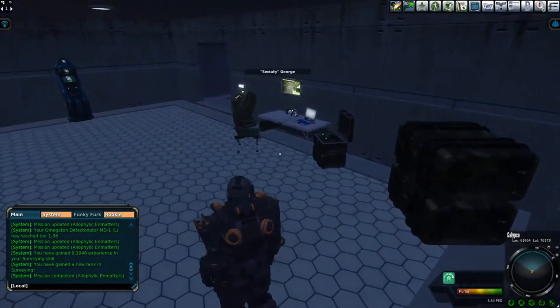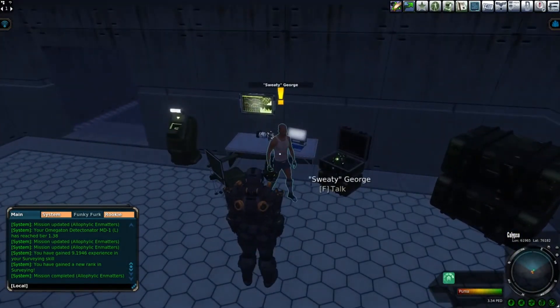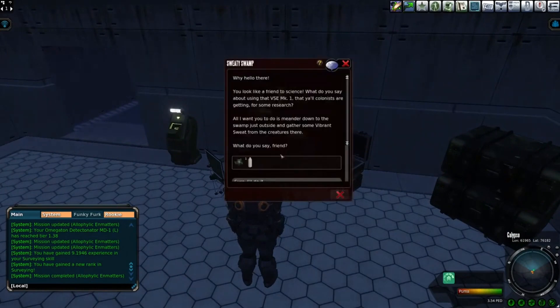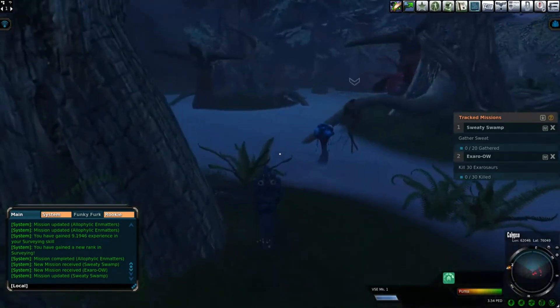Happily making my way inside, I find two more people. The first, Sweaty George, who asked me to sweat out some creatures. The second, Lynn, who wants me to hunt Exorosaurs — I think that's how you pronounce that. With these quests now in hand, I head out to do the first one: sweating.